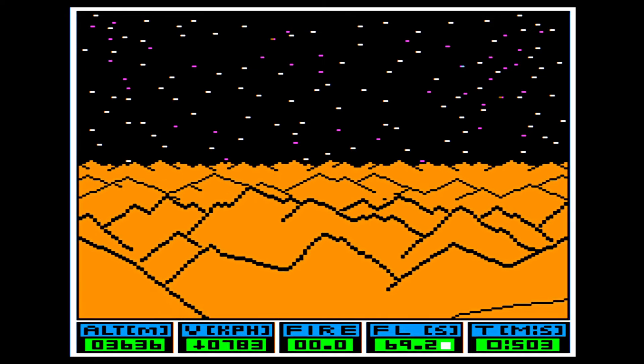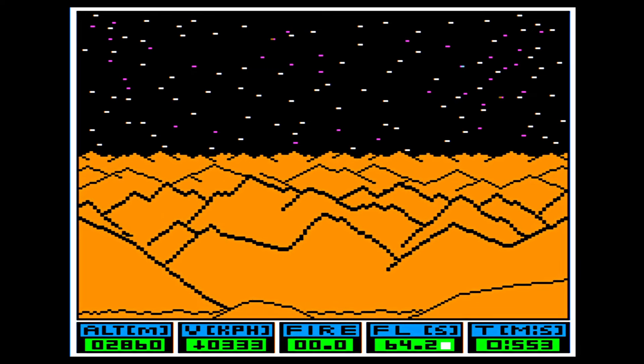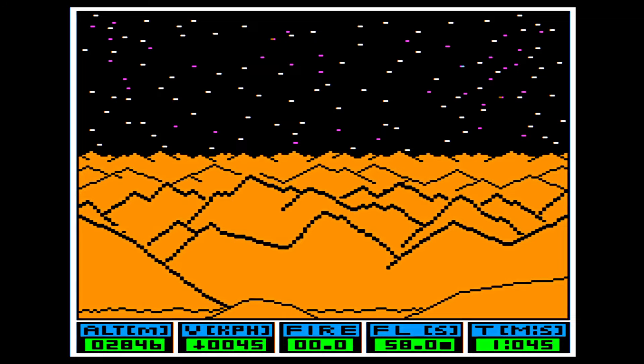Maybe I should just surf my velocity here, if I survive this. I'm burning fuel — anytime that square is white under the fuel indicator, that means I'm burning fuel. Oh, we went positive — we're taking off now.